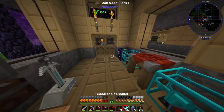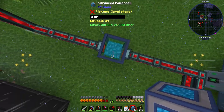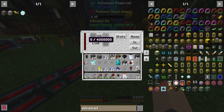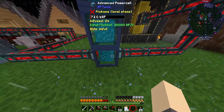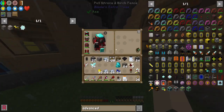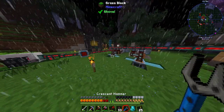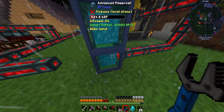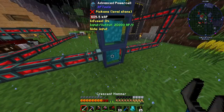Five advanced power cells will hold about 25 million RF, but they won't stack automatically. We need to set an input and output using the crescent hammer — orange is out, blue is in. Right now only the bottom one is filling up, so we need to link these with link cards.